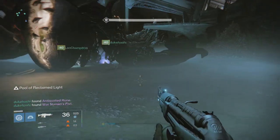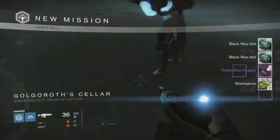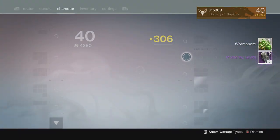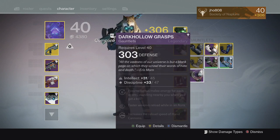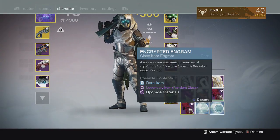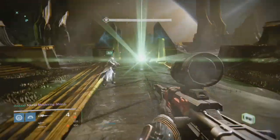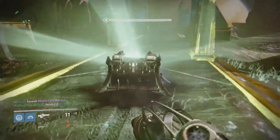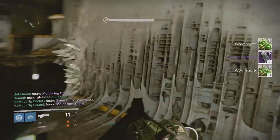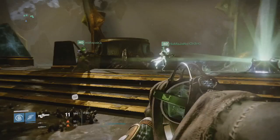At the Golgoroth checkpoint for my Hunter, we finally got our first piece of gear: the Dark Hollow Grasps gauntlets at 303. I already had 307 gauntlets, so that wasn't really an improvement, but maybe I can use it to infuse something later. At the Deathsinger checkpoint, just two more Moldering Shards — nothing really besides the one armor piece from Golgoroth.